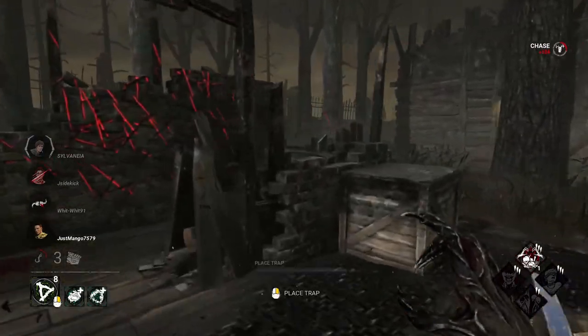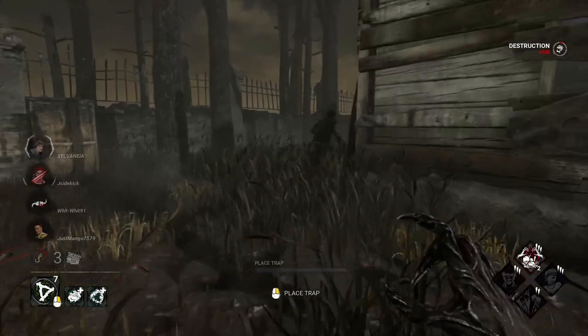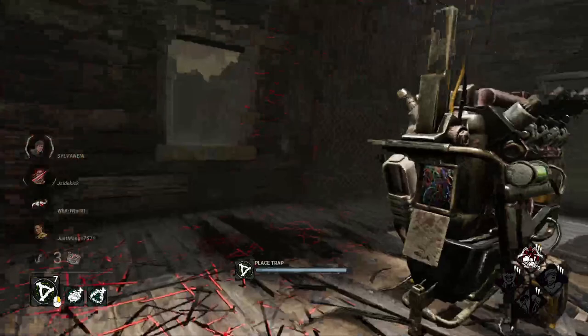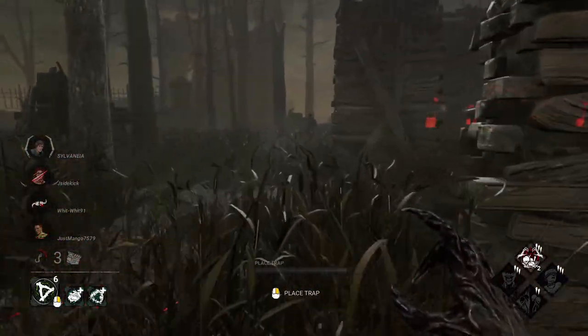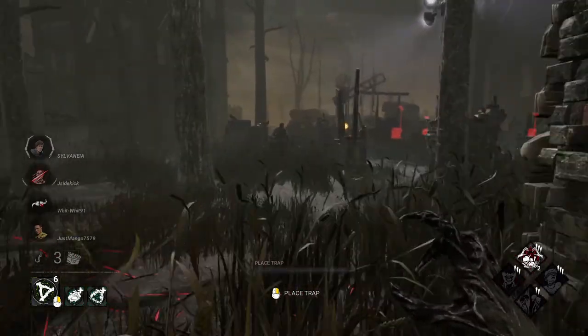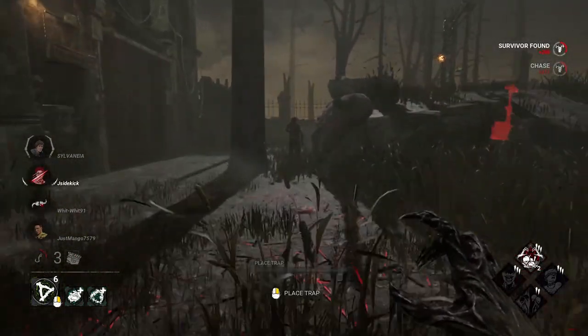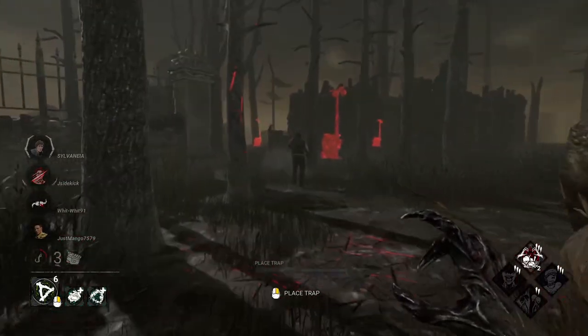Hex totems or boon totems. Hex totems are colored red, make no noise, and are map-wide effects used by killers to influence certain aspects of the match. The killer cannot choose where these totems are lit, and with the exception of Plaything and Face the Darkness, the totems are lit from the beginning. When the survivor does an action that correlates with the totem's effect, they are alerted by a red symbol on the right side of the screen — and sometimes, in the case of things like Devour, Lullaby, and No-Ed and more, they are even told which hex it is.